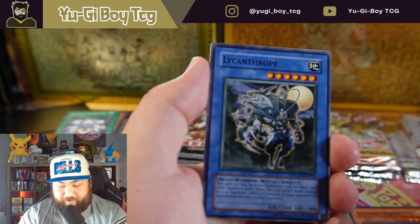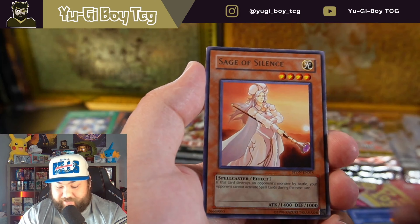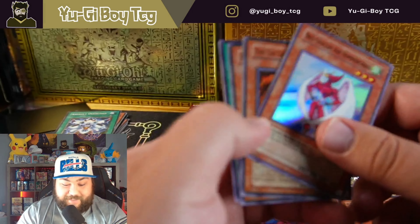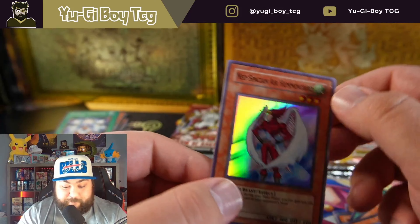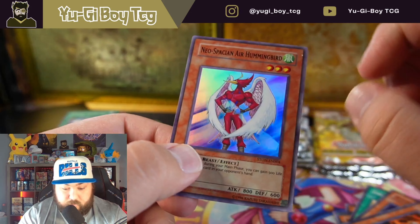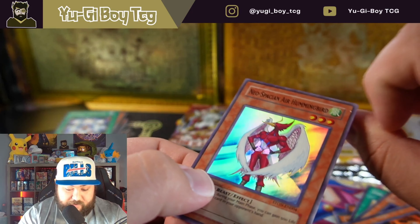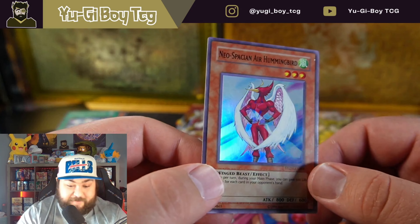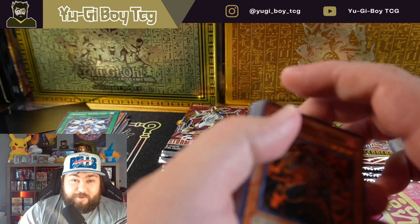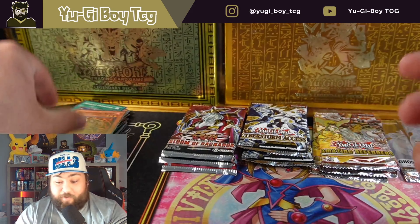All right, Strike of Neos — you want to give me the ultimate rare Air Neos now? Was it after the rare? I can't even remember now, I'm so excited. New Special Air Hummingbird, super rare. Oh, what is that on that card — is that printed on there? I think it is, that kind of sucks, but it doesn't matter, it's still a really cool super. That was a great special edition — we still have one more.